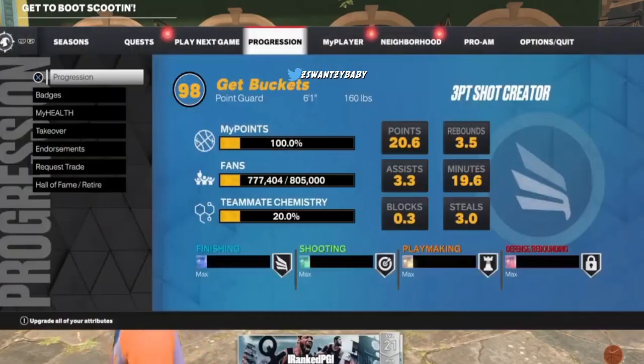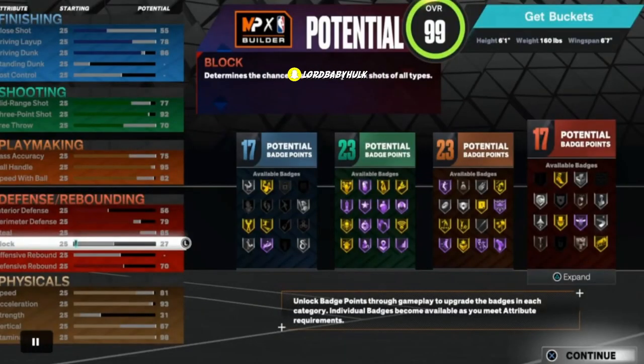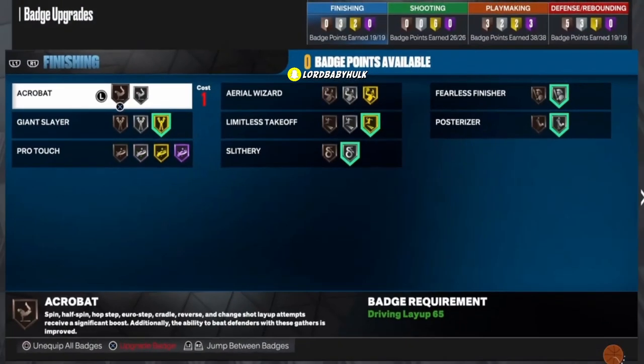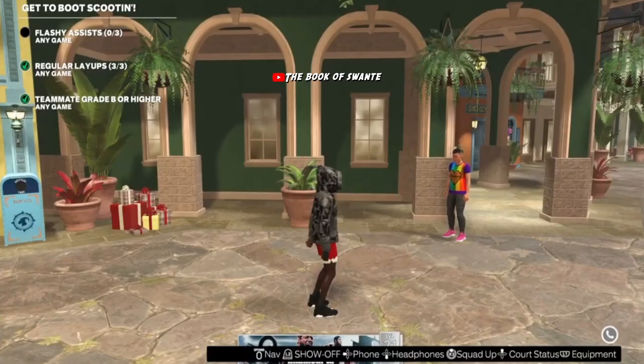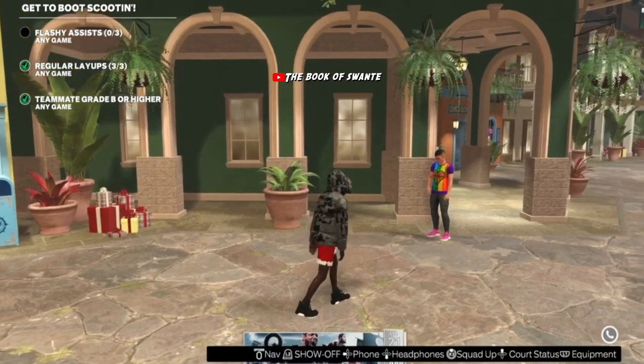Here's a screenshot of how many badges I had when I first made the build - 80 badges right. If y'all add 19 plus 26 plus 38 plus 19, you're gonna see that's 102 badges, compared to when I first made it. So I earned plus 22 badges.